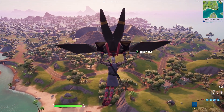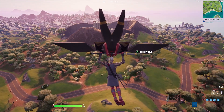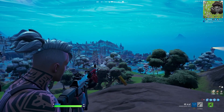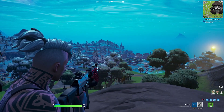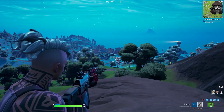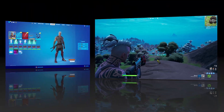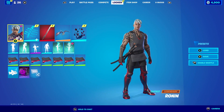For the glider we're going with the Bladey Bird, which holds a katana as you descend to the battlefield — very cool and matches the theme perfectly. For the wrap we're going with the Sigil Red, which has a great animation with red going across the weapon. It features silver, black, and red, which corresponds well with the character.